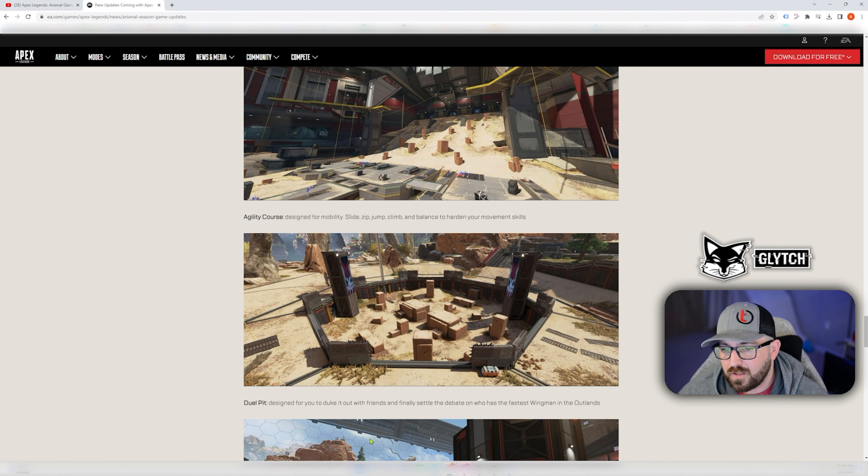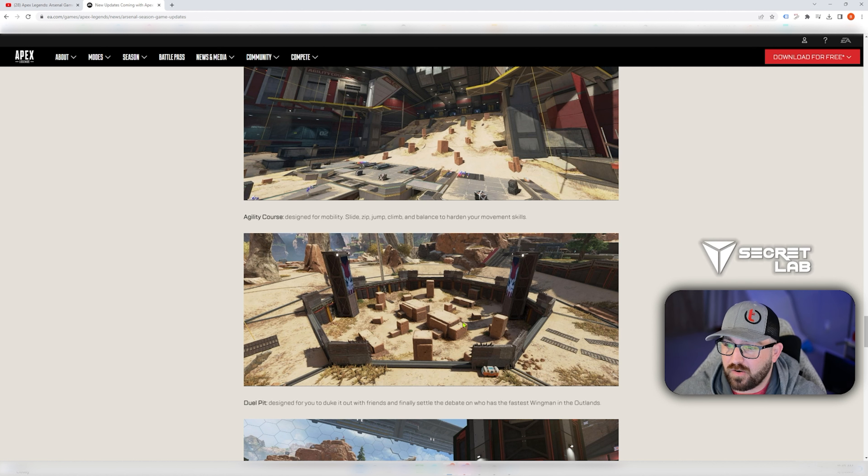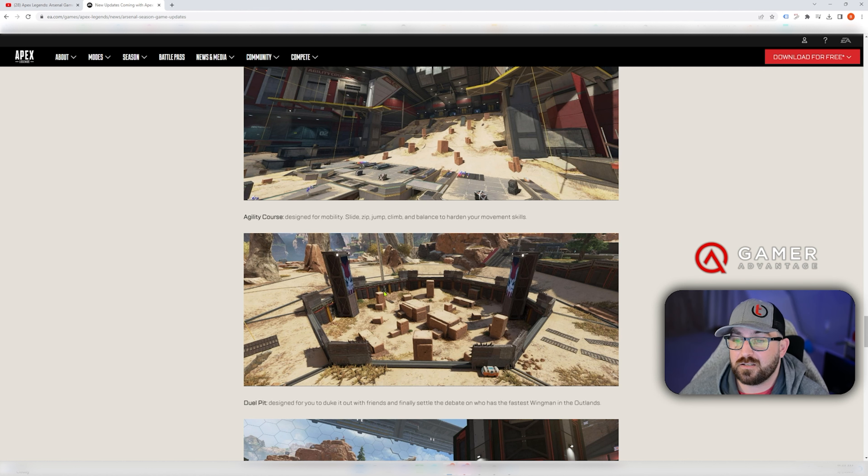The dual pit is designed for you to duke it out with friends and finally settle the debate on who's the fastest wingman in the outlands. This is really cool — you have a bunch of different areas to play. As someone who plays in the range a lot and messes around with their skills, I love this idea.